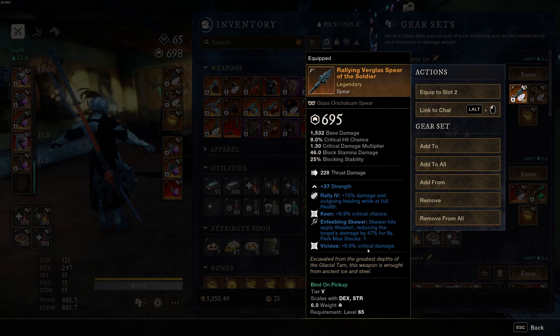For the spear you must have Enfeebling Skewer, and Vicious or Rogue. Keep in mind: if you have Rogue against backless enemies, Rogue will never proc because they have no back. So you'd be relying on criticals to proc Vicious, meaning you should switch to a Vicious spear on backless enemies. Keen gives extra critical chance — if I'm at a weird angle it might help me get a critical. Enfeebling Skewer weakens the target by 47% for eight seconds, which is huge.